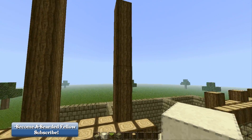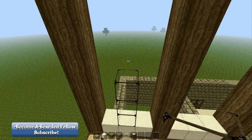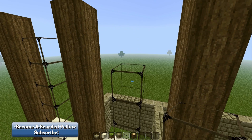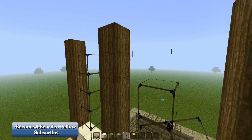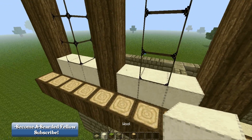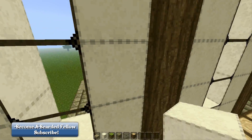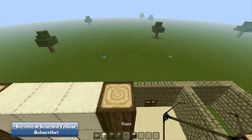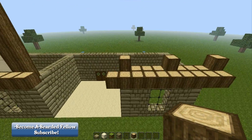You are going to need white wool for this area - three blocks across, and then your glass. Your glass is going to go up four blocks. Then fill in the outside of the blocks in between the logs with white wool, and trace along the top with your logs again. Repeat the same steps for the other side and then check back here when you have finished.